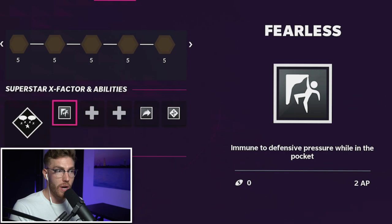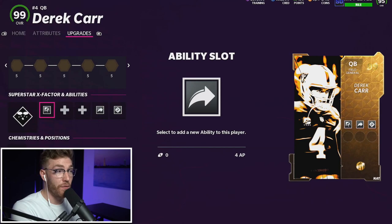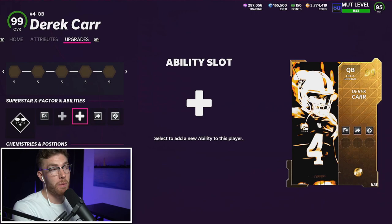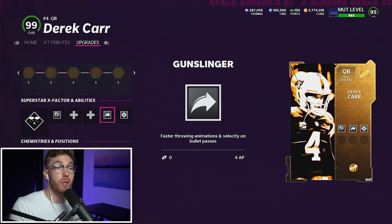Golden tickets are so good because they get discounted abilities. Derrick Carr normally would be a Field General QB, meaning two AP for Hot Route Master and two AP for Fearless. But if you wanted Gunslinger it would be five AP. With golden tickets you can change the archetype for every single bucket — there are five buckets. The first and fifth are Field General, second and third are Scrambler and Improviser, and the fourth tier is Strong Arm where Gunslinger is only four AP.